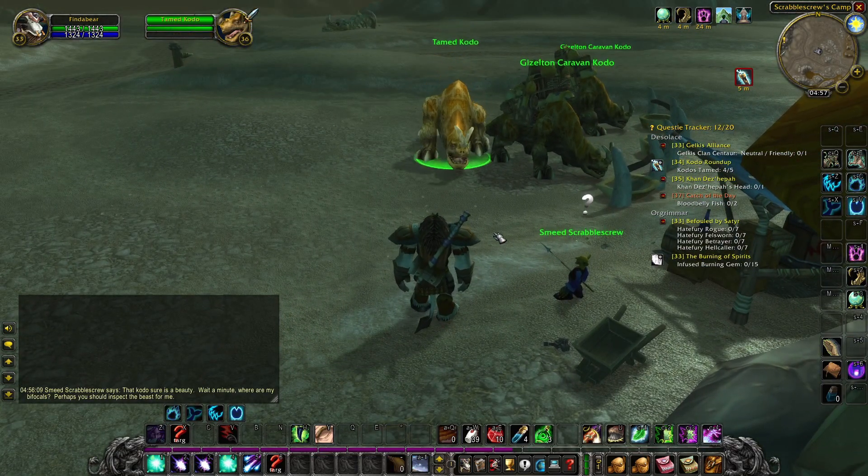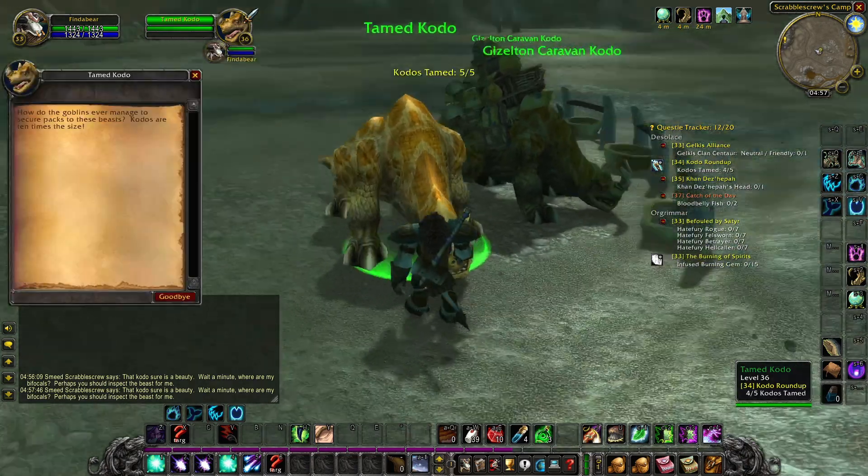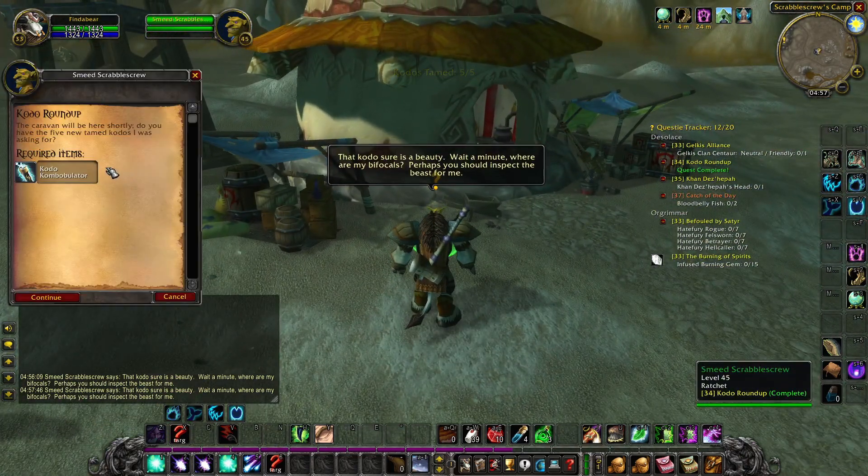Then you right-click the Kodo afterwards to get credit for it. Do this five times and you will get the reward.